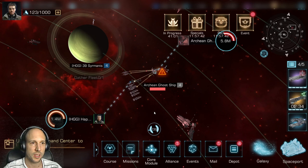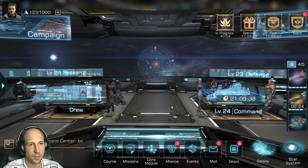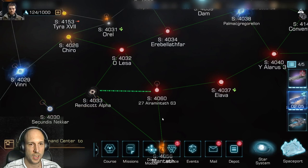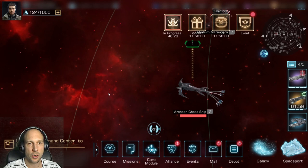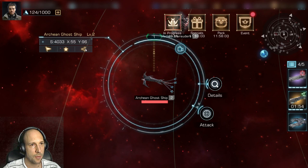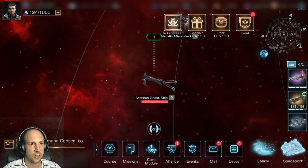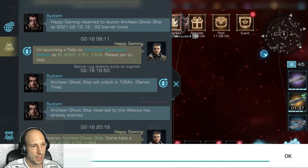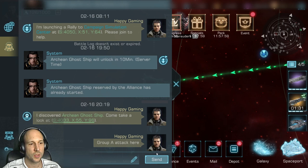I hope this explained the basics of the Ghost Ship event. The most important thing: designate one person to tell everyone where to go, which target to attack, and when to attack. If all people share coordinates at the same time, it gets too confusing. The person calling out targets just clicks on the ghost ship, clicks the share button on the top left, and shares it — a message will pop up in the Alliance chat. You may want to add text like 'Group A attack here' so if you have multiple groups, people know which target is for which group.